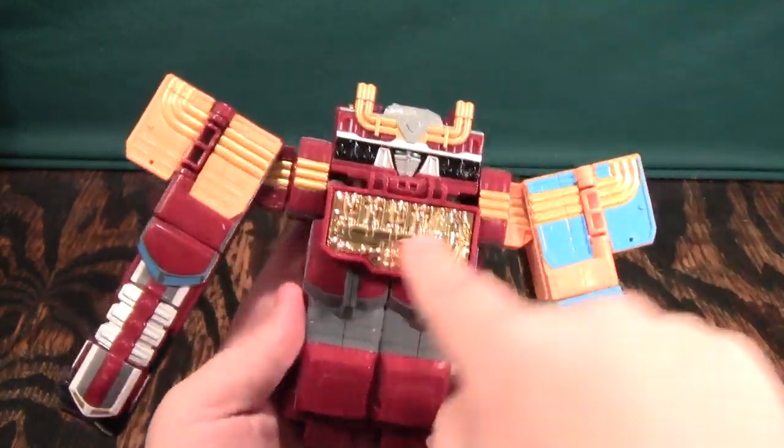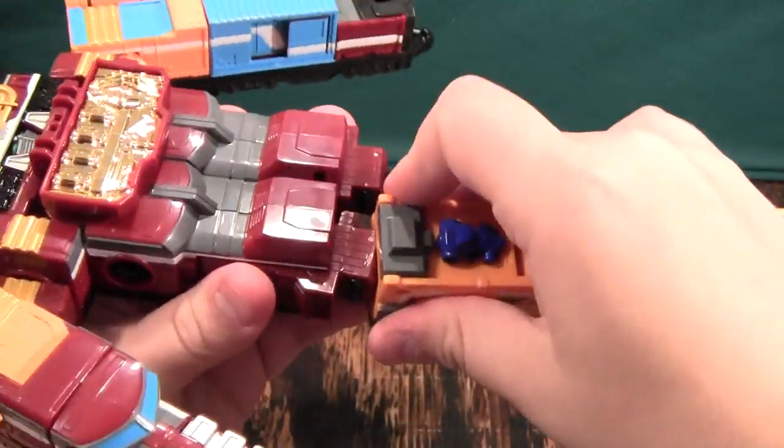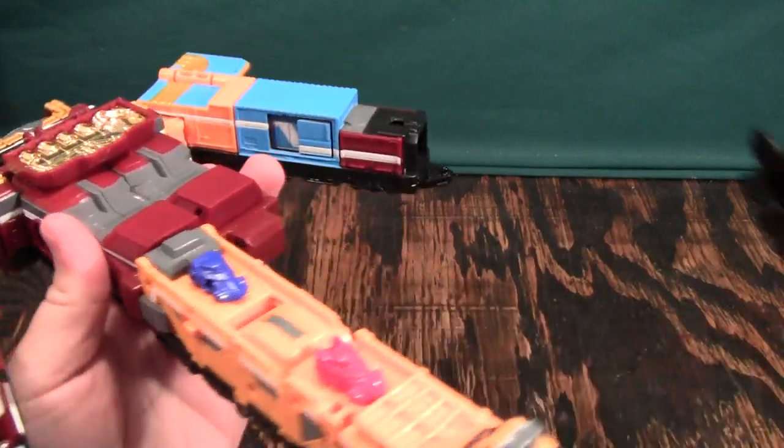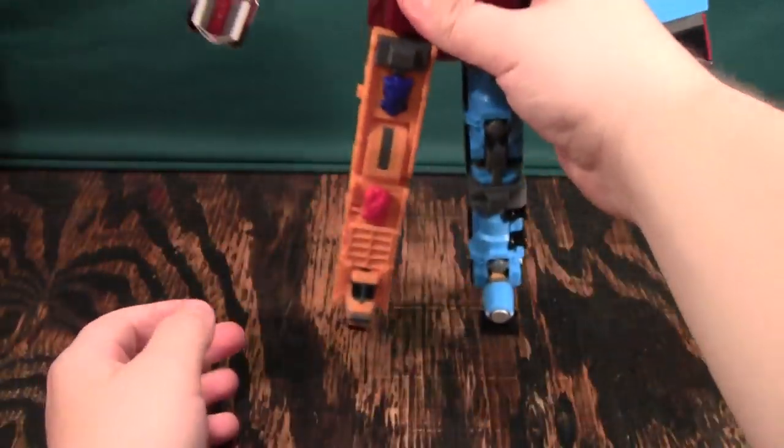Then you'll open this down and that will reveal the head. Take these, move them out to the side, and clip on the car carrier and tanker Russia. And here we have Diesel-O all complete.